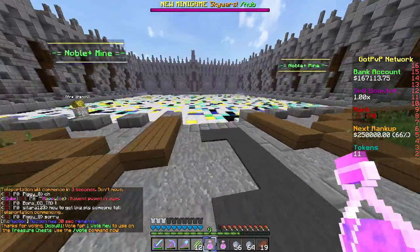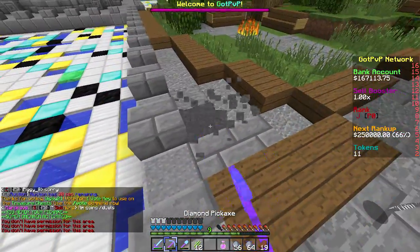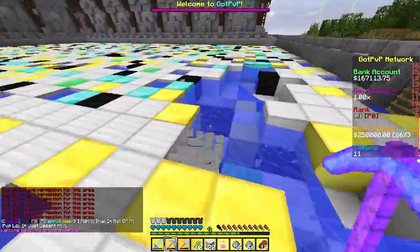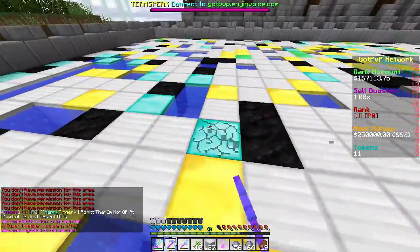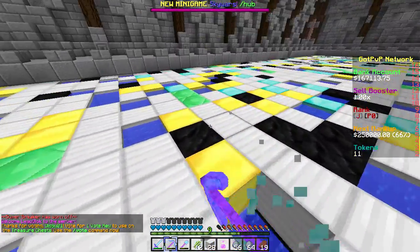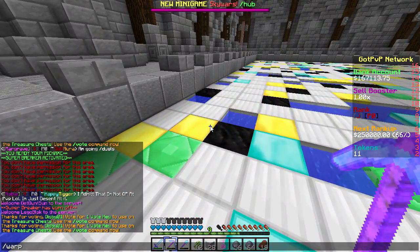Okay, this is Noble Mine. There's so much. Easy money. My Super Breaker isn't that much — I forgot. That sucks. But anyways, we're just going to mine out this entire mine. And then we can work on the God Set. I actually need levels, so I want to go to Warp J and actually get some levels, because I do need some.